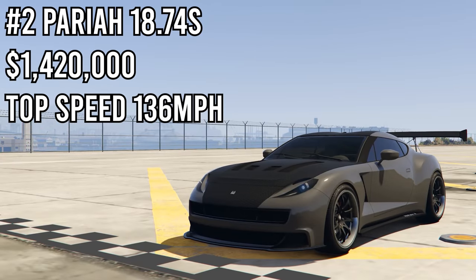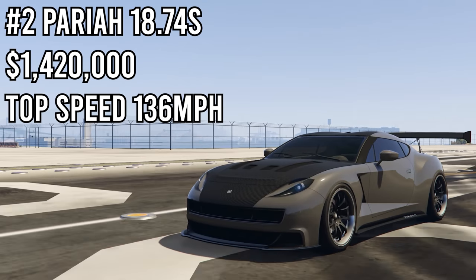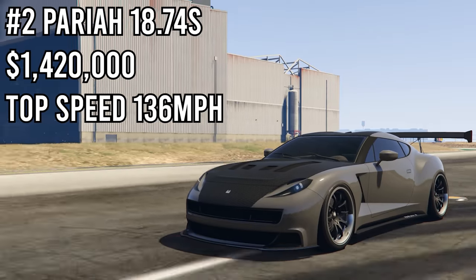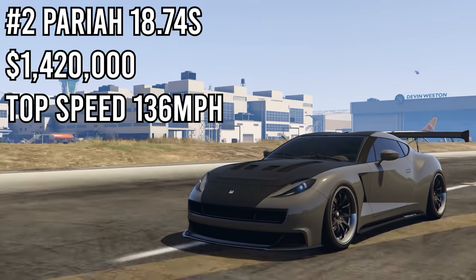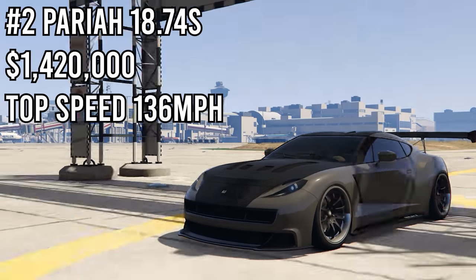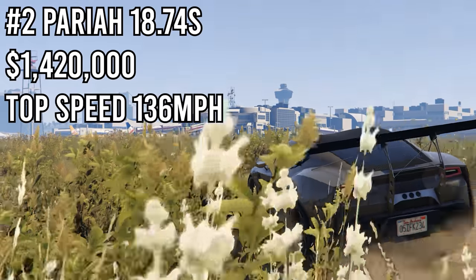In 2nd place we have the Paria, which got a time of 18.74 seconds. I bet you didn't expect to see it here — you thought it would be in first. Well it isn't for one reason: its launch is not the best. It loses so much traction, but once it gains traction it takes off. If you could perfectly launch it, it'll beat every other car guaranteed because it's extremely fast. Handling's not the best, but when it takes off, it takes off.